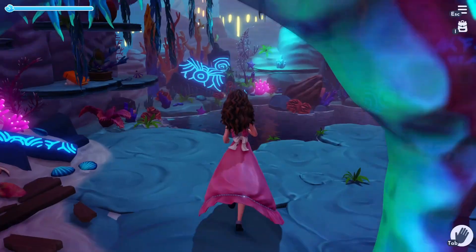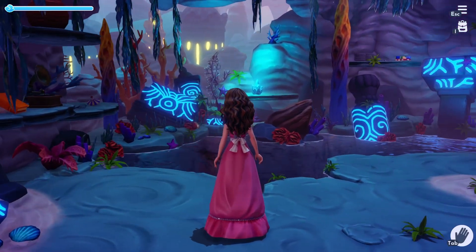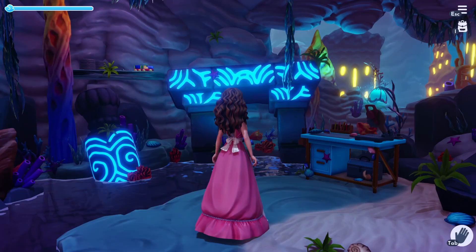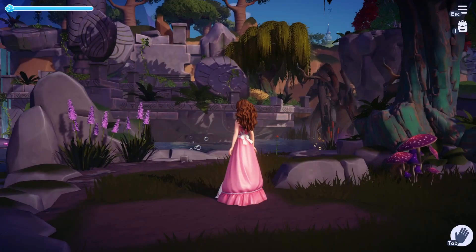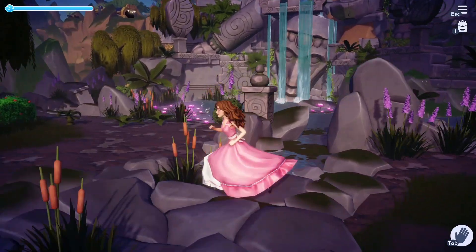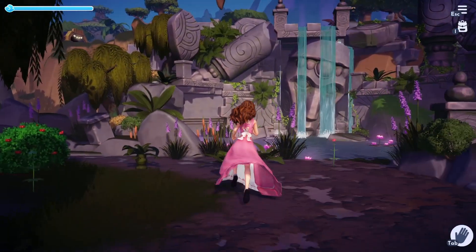Perhaps he already knows. Ariel makes sense too — she likes to collect things from the human world, and I'm sure Atlantis being underwater, she could easily get her hands on those ruins. The rest of the ruins seem more like natural occurrences to me, as if they had already been there and not collected by a villager.